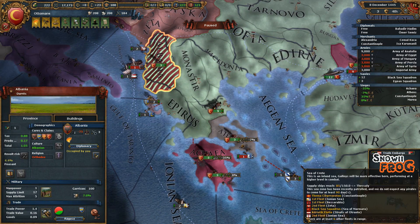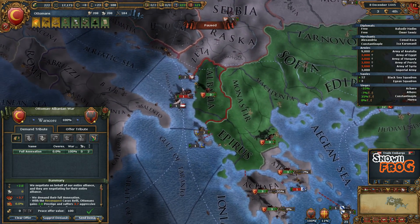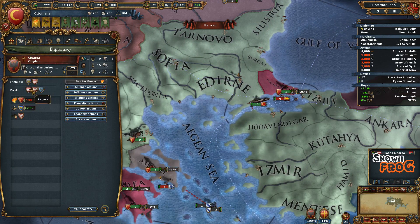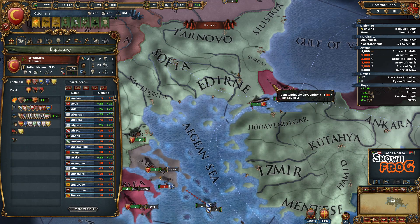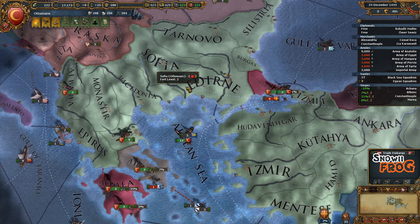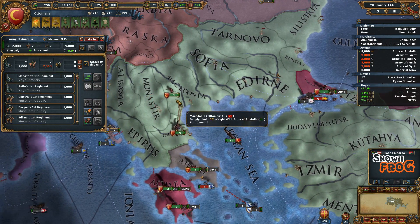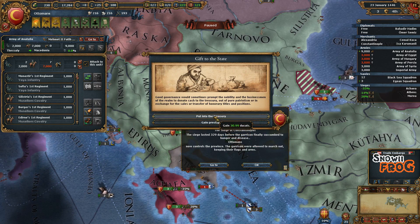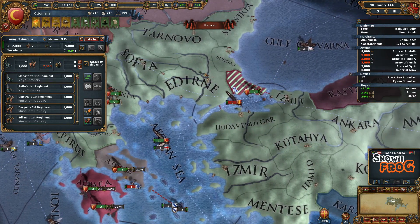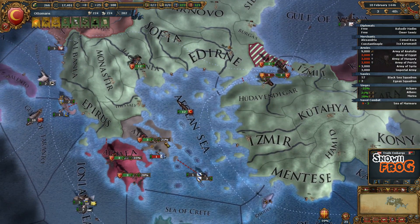We've ended the Albanian War — we'll just do an annexation with a white peace. What I would advise is, before you start wiping their armies, go in and set Byzantium as a rival. That will help a bit with diplomatic relations and peace agreements. Just a little advice — I didn't do it at the beginning, but I would advise doing that. Trying not to take too much attrition during the sieges, that's why I only put in small amounts.